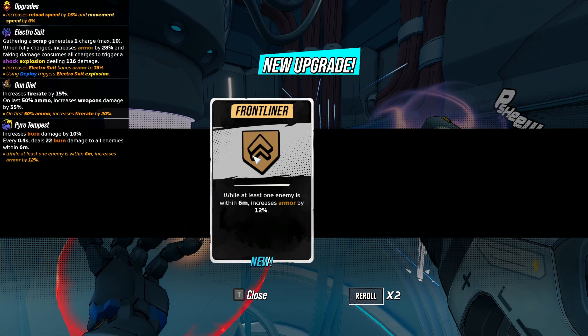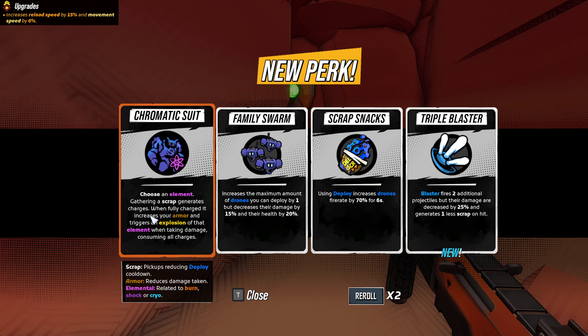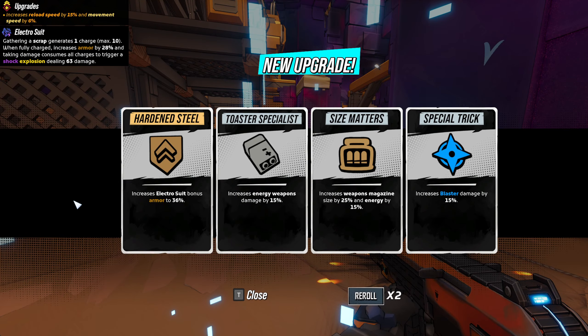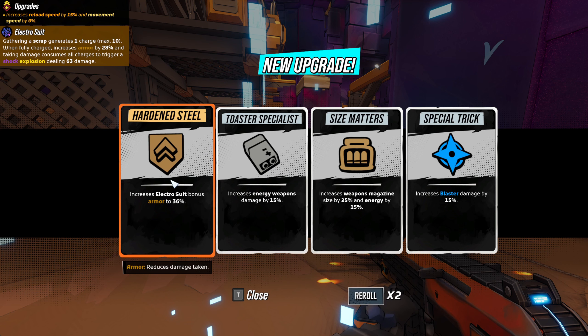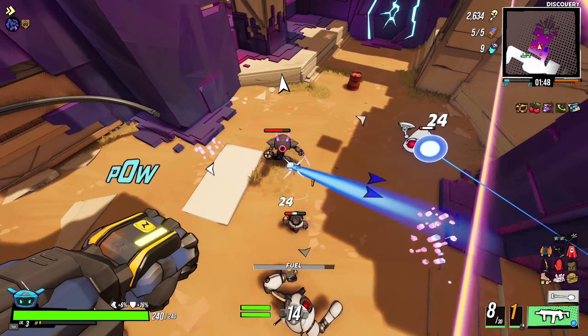The next skill we'll require is the Chromatic Suit. This skill gives you a whopping 28% armor bonus when you gather enough scrap. And even better, it has an upgrade that adds to the 28% armor bonus, bringing it all the way to 36% bonus, which is quite insane. If you have just the three items and this skill alone, then you're already at max armor.